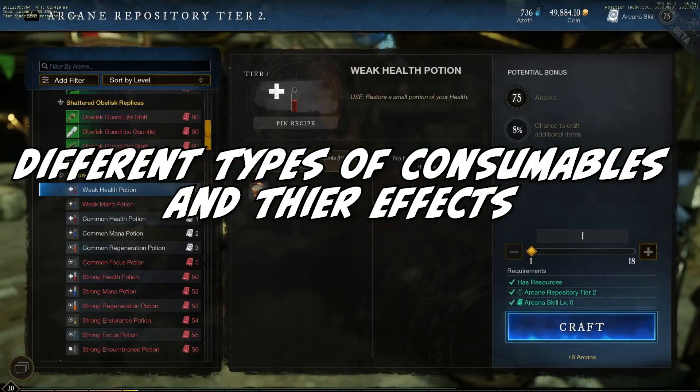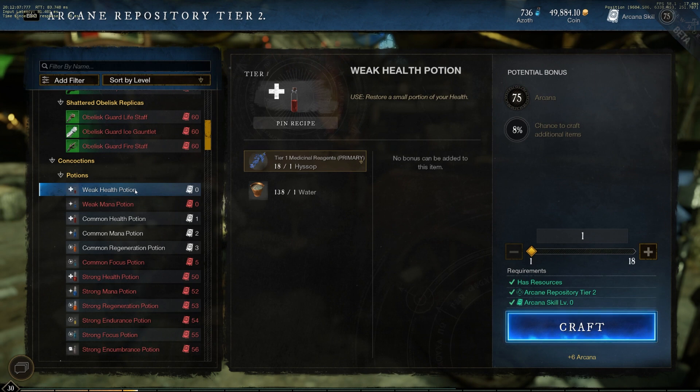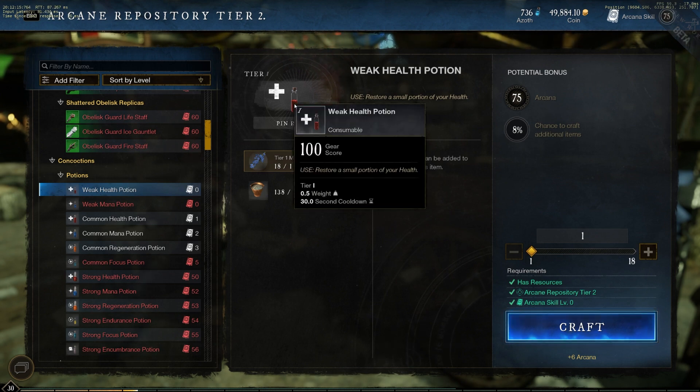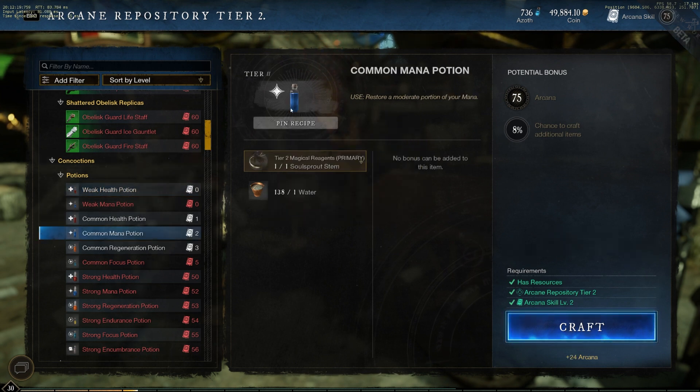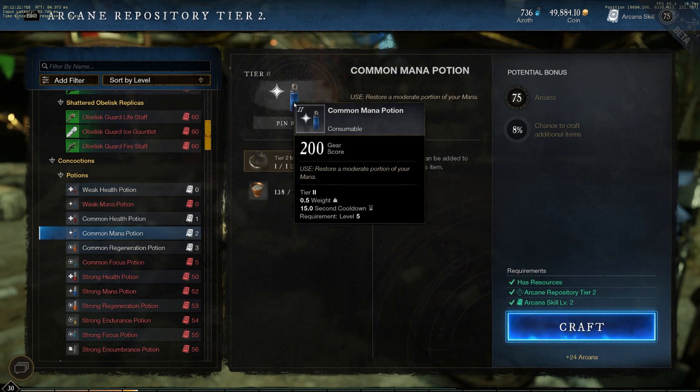Health potions are used to instantly restore a portion of your health — the higher the tier, the more health you gain on use. Using a health potion triggers a 30-second cooldown before you can consume another. Mana potions are used to instantly restore a portion of your mana — the higher the tier, the more mana you gain. Using a mana potion triggers a 15-second cooldown before you can consume another mana potion.